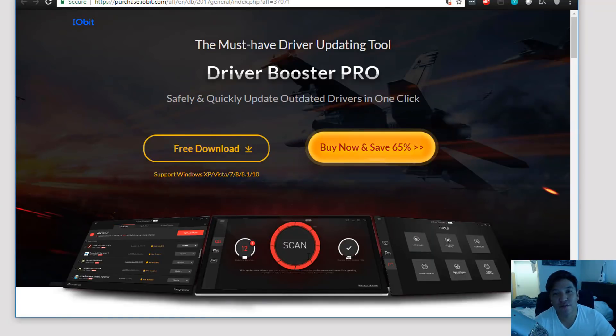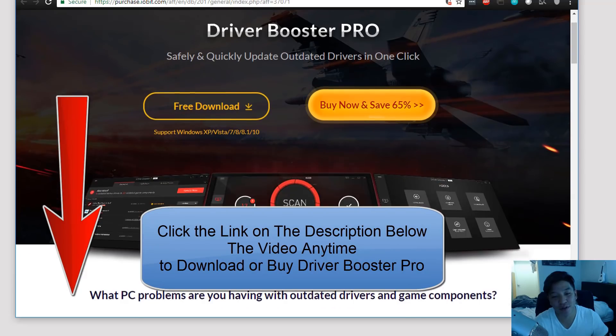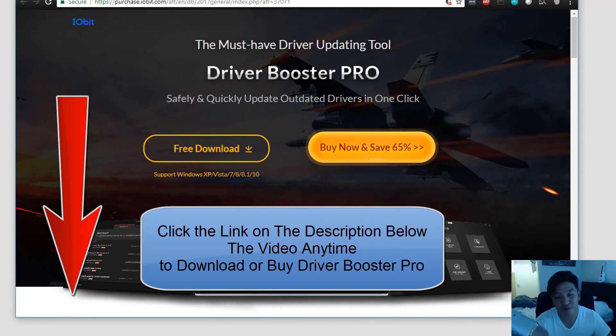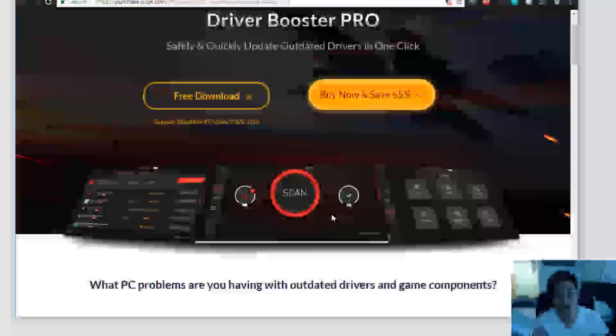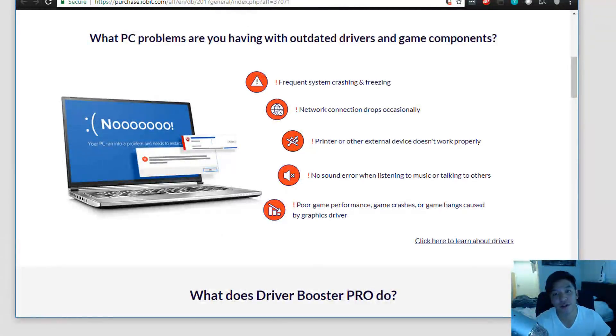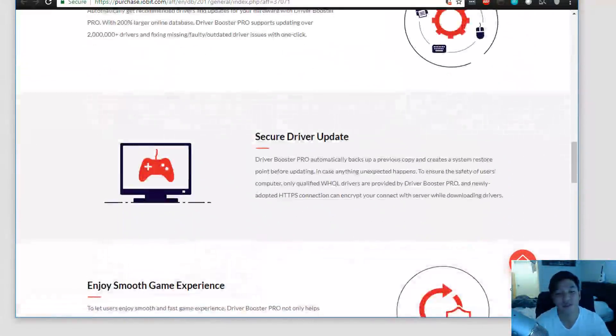Today we're taking a look at IObit Driver Booster Pro. This is a way for you to safely and quickly update your outdated drivers in one simple click. It makes it really streamlined and easy to make sure that your PC is in tip-top shape — maintenance wise, gaming wise, and overall efficiency. With our link down below you can get Driver Booster Pro for 65% off. With the free version you can only scan your machine, but to actually apply changes and update those important drivers you're going to need the pro version.